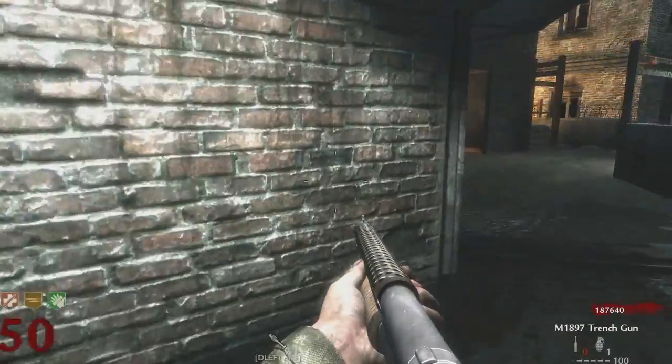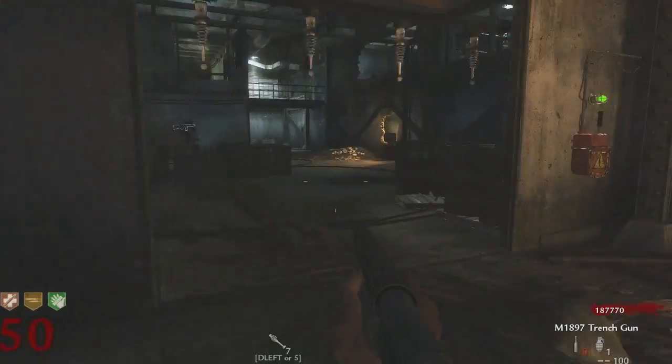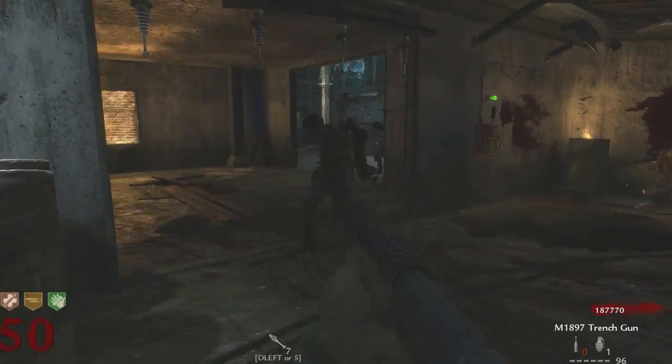So as you can see, the unupgraded trench gun does absolutely nothing — just like a lot of other weapons — it's just gonna keep getting you points and points and points and you're never actually gonna get a kill. But when you actually upgrade the trench gun, you can actually get a kill.